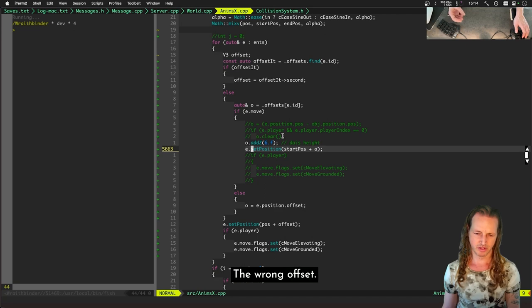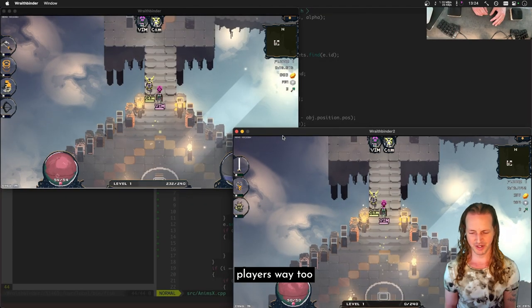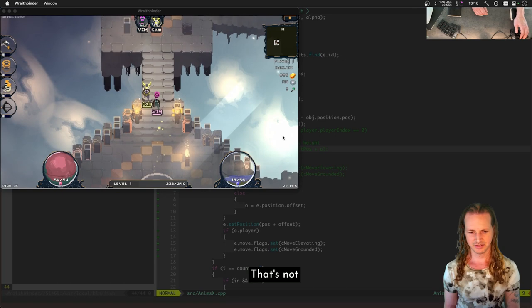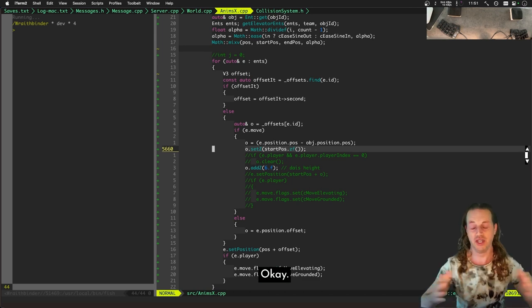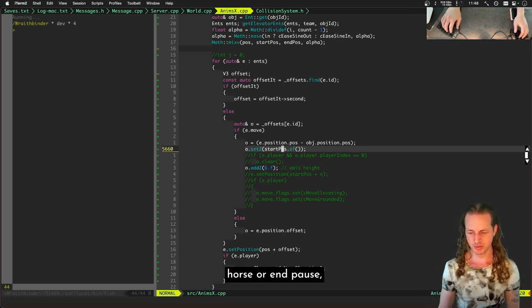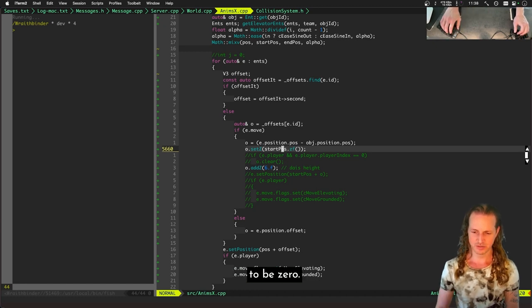I think what was happening was we had the wrong offset. New idea: what if our offset is just X and Y? The Z is the thing that's changing over time as the player rides up the elevator. If we just set X and Y and set Z to something constant, we should have both players always in sync. Players are way too high in the sky — that's not what I meant. Oh wait — this is a really simple thing: it shouldn't be start_pause_z or end_pause_z because this is an offset, not an absolute position. It's relative, so it needs to be zero.